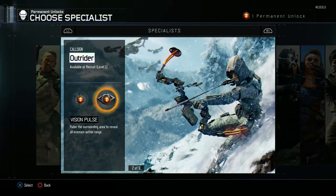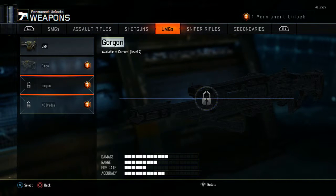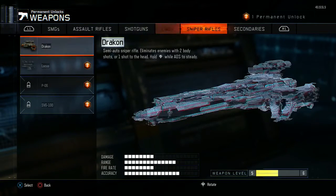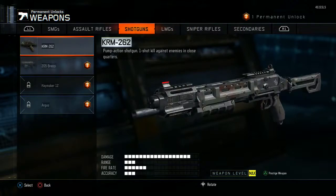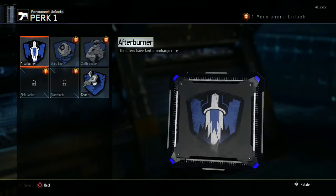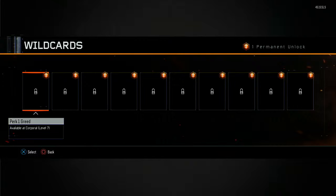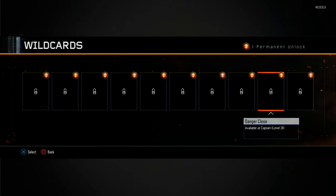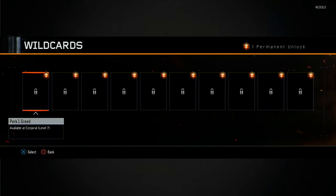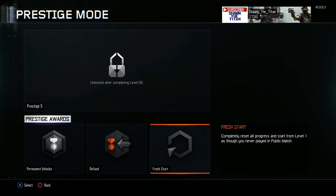We got one permanent unlock. What should I choose? I'm gonna be working with the Gorgon but you unlock that at level 7 so I'm not gonna stress about that. Maybe a perk — not these two. Maybe Scavenger, or a wildcard. Which one is useful? Primary Gunfighter, Overkill, Perk 1 Greed. I'm gonna go with Primary Gunfighter 1 guys, just because I need that a lot of the time.